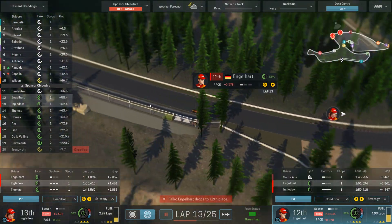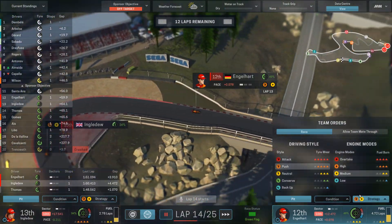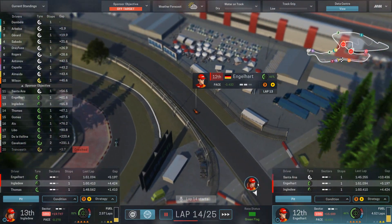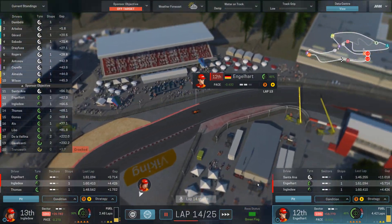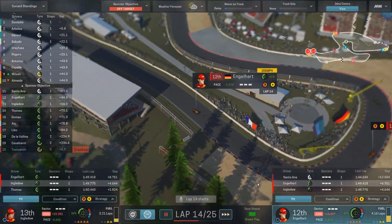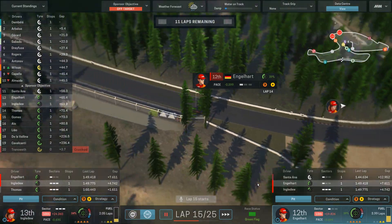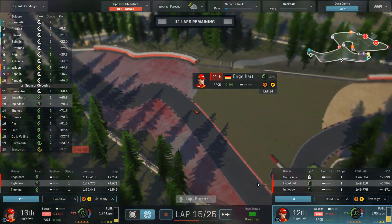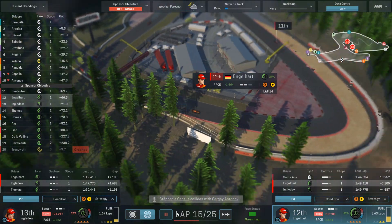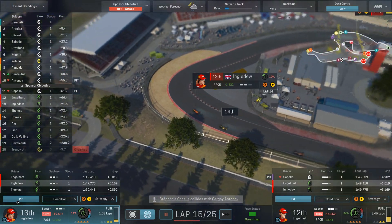Let's increase the tire temperature for both Laura and Falco to get a little more out of the intermediates. Not happy with 12th and 13th right now, but that should change shortly. There we go — it's starting to rain again. We'll see a performance boost here. Curious whether the top eight drivers on medium tires will be pitting soon. Laura is going to need to pit here on the next go-around.